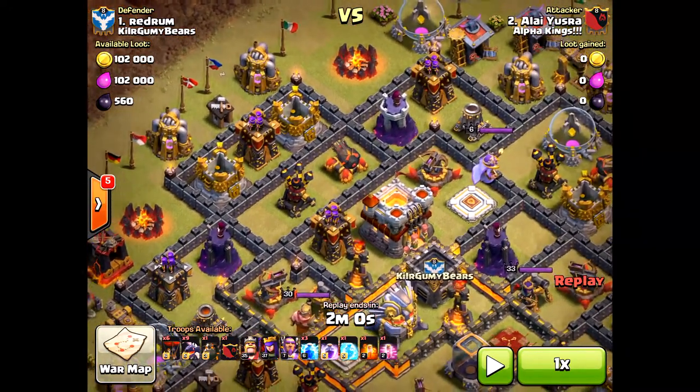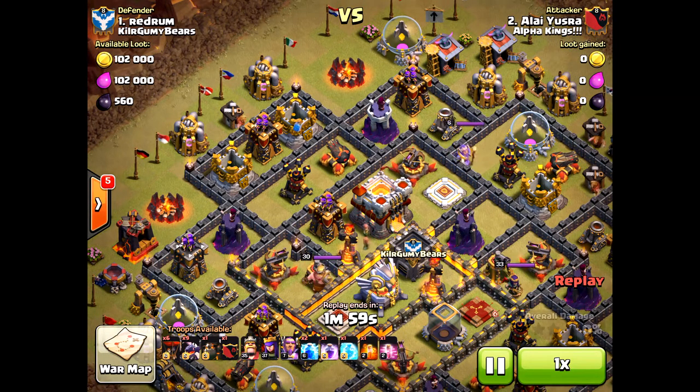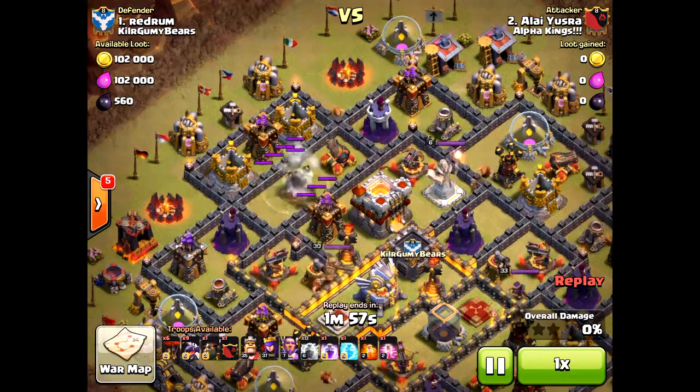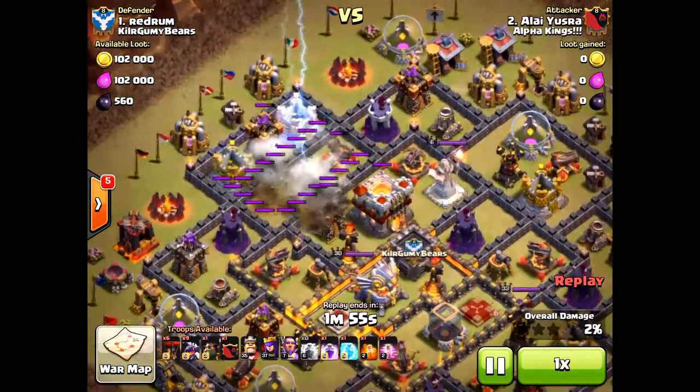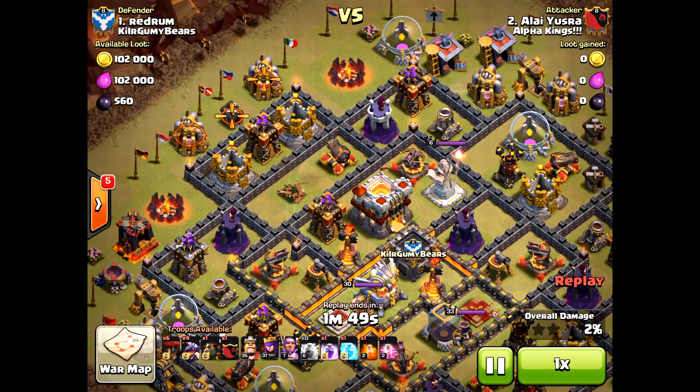That extra rage would have been critical. Also look at the composition — with Drag-La-Loon at Town Hall 11 or 10, you don't need two hounds. Those loons don't do enough because you need the dragons, since they last longer, especially against that Eagle Artillery.